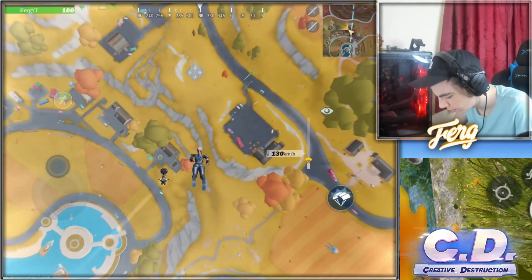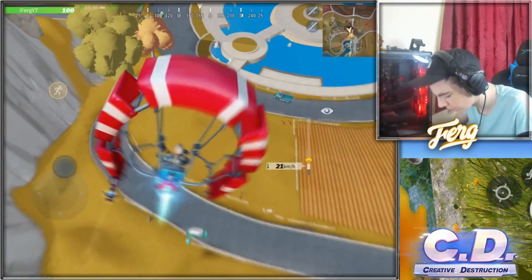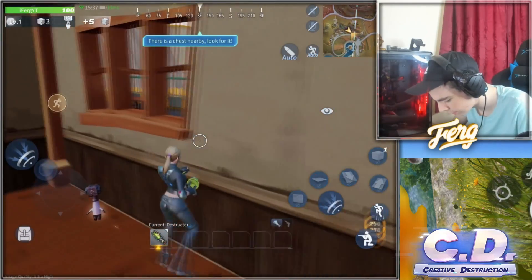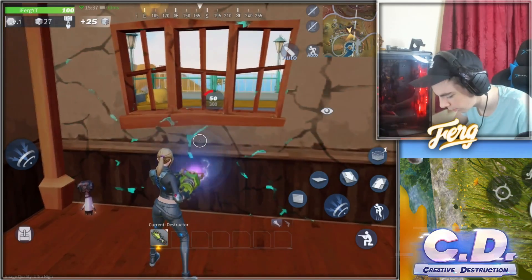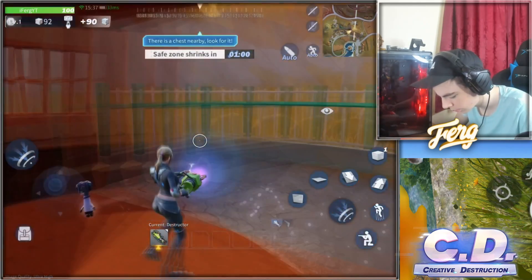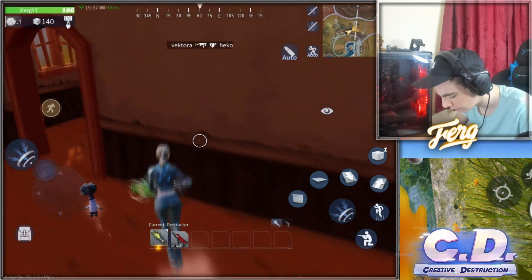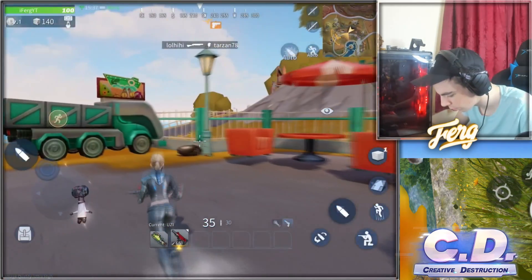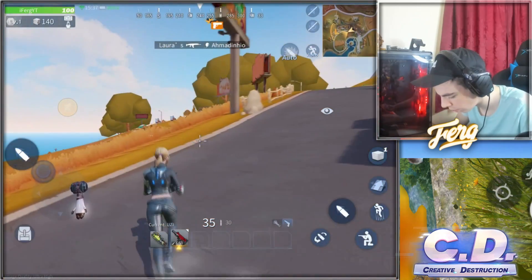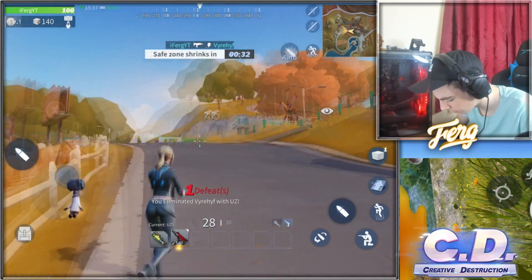We're dropping in, I'm going to this house straight away — I want to get as many mats as I can. There's a little glider, which is awesome. We're gliding on in, going right in here. Let's get these mats real quick — get as many mats as I can. It's actually called build energy in this game, if you guys didn't know. Everything is just build energy, so it's not very confusing, which is good for new players.